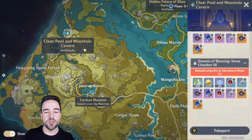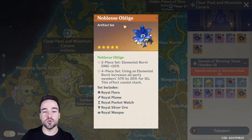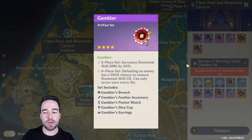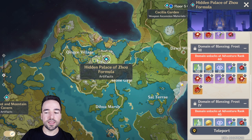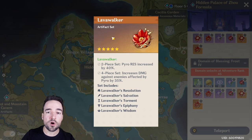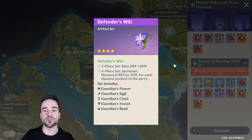In the next domain area, you will find the Bloodstained Chivalry set, which is the physical damage set, as well as the Noblesse Oblige set, which is an amazing support set. You will also find the Scholar set and the Gambler set in their purple version here, which don't have an orange version. Next, you will find the Crimson Witch of Flames set, which is the best pyro set in the game, and you will also find the Lavawalker set, which is the fire resistance set. You will also have the Martial Artist and the Defender's Will in purple version here.